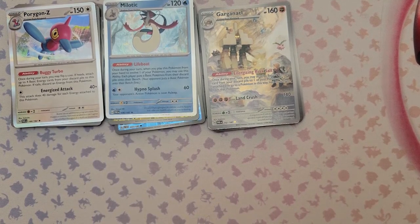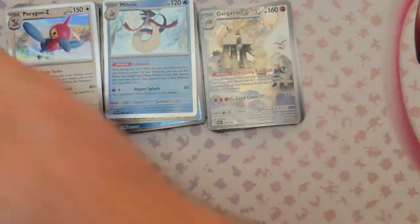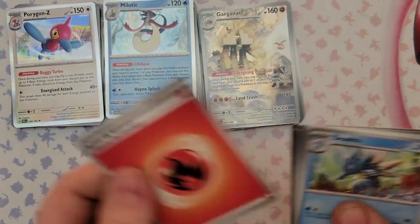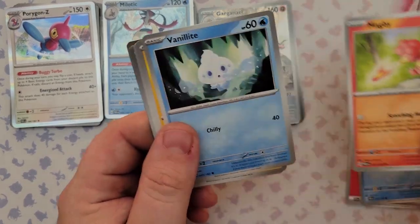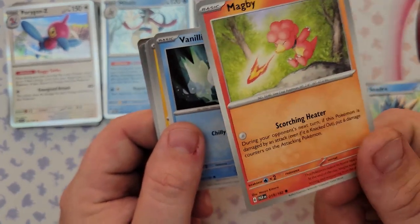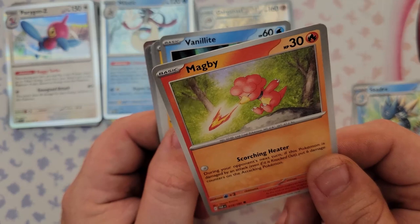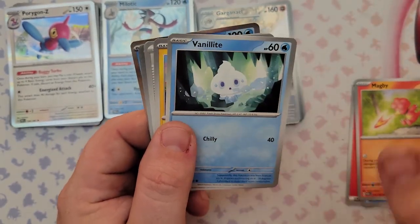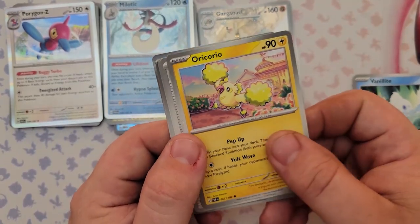Pack number four pulls include a Cedra, a Magby — the Magby is interesting: for no energy its attack Scorching Heater says during your opponent's next turn if this Pokemon is damaged by an attack even if it's knocked out, put six damage counters on the attacking Pokemon. So for zero energy you have that little shield — kind of a weird but situational protection.